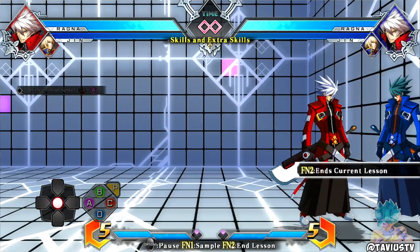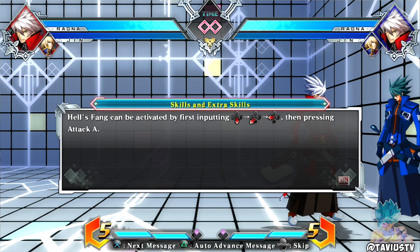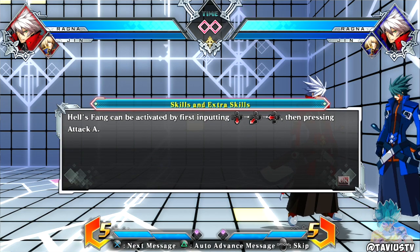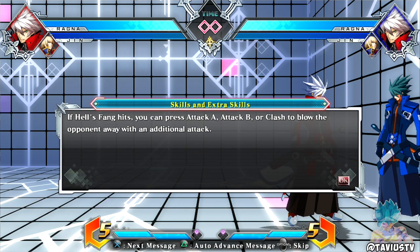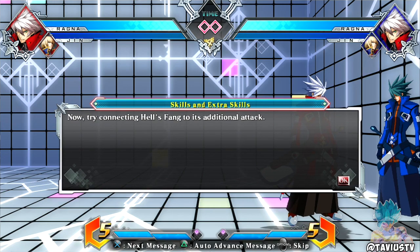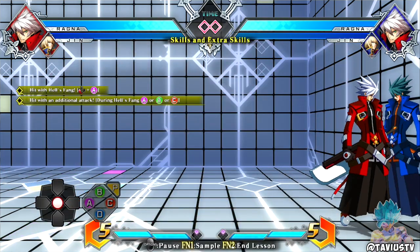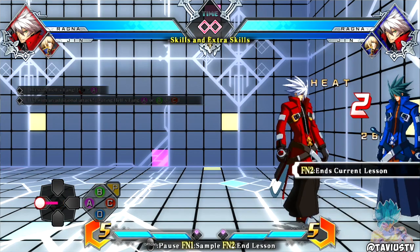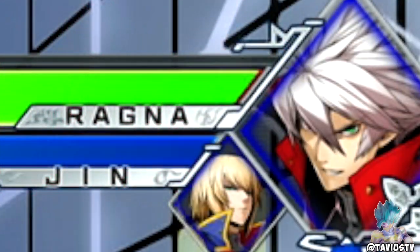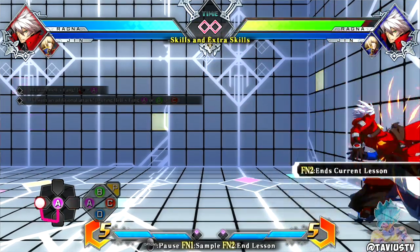Some skills also have additional attacks. In Ragna's case, Hell's Fang is activated by first inputting quarter-circle back then pressing one. If Hell's Fang hits you can press one, two, or three to blow the opponent away in an additional attack. Now try connecting Hell's Fang to its additional attack - that's a decent combo, does a decent amount of damage.